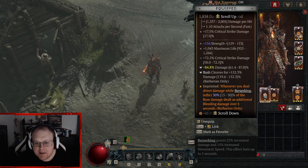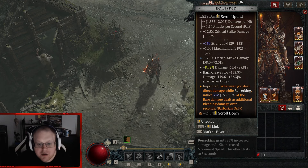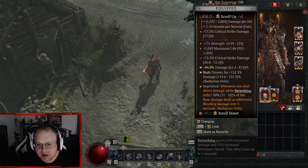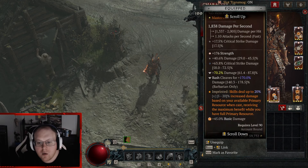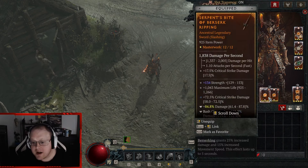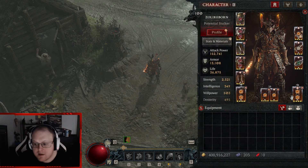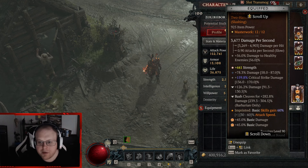Dread Mace of the Moonrise — this masterworked to a ton of damage, big Bash, Leap, and it's another basic skill synergy. Basically when you hit things five times you gain 160% attack speed. It's insane against bosses obviously.